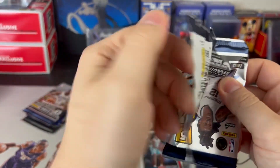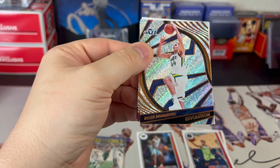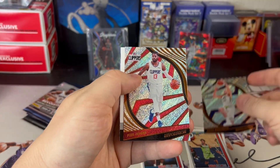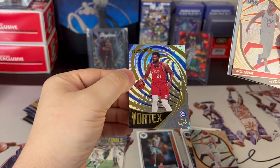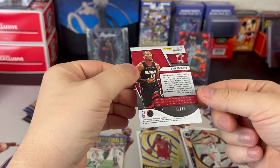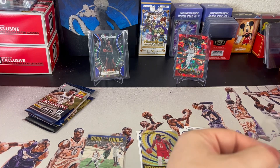That 2020-21 pack could be great so I'm looking forward to that one. We got Bojan, we got PG-13, and we got a redemption — no way! Pulling from the back: a Vortex, and a Bam — this is the numbered Bam, 12 of 75 on the anniversary. This is the fun rip and I've got a redemption there — shoot.